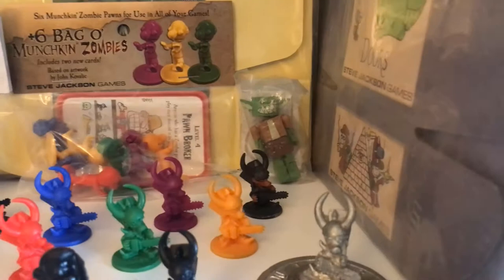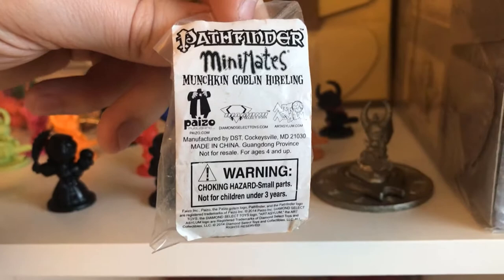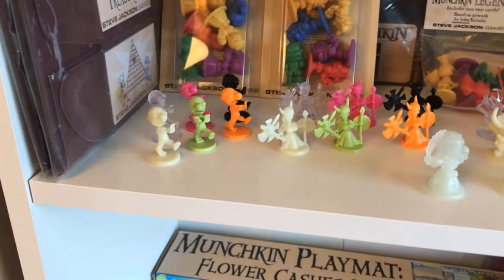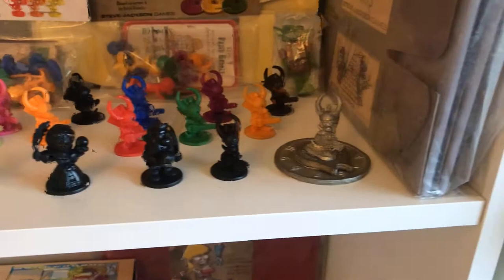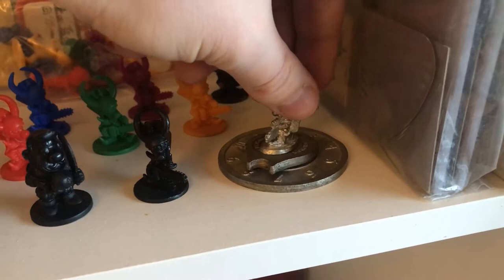Here we have something that's not really Munchkin, but since it's from Pathfinder and it says Munchkin, I thought it would be good to collect. We have several loose ones — the translucent and the glow-in-the-dark ones. We also have a Munchkin Metal Level counter. It turns to different levels.